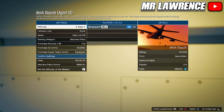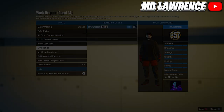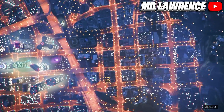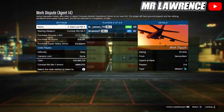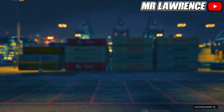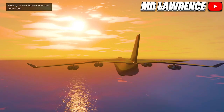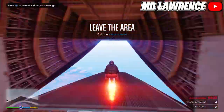Now set the difficulty on easy and have him invite you. Now start the mission. You will now spawn in with red joggers and a CEO vest.